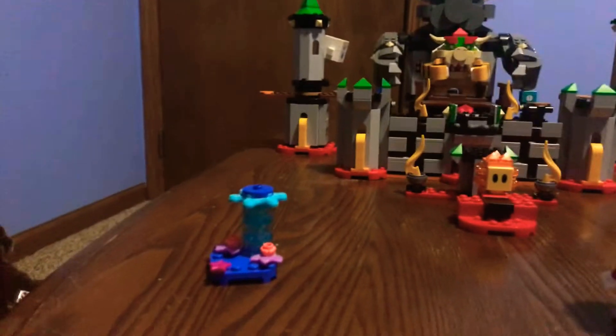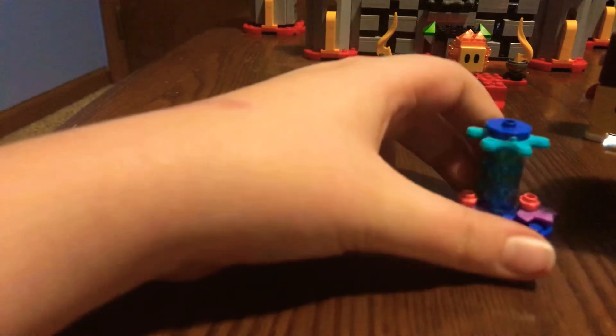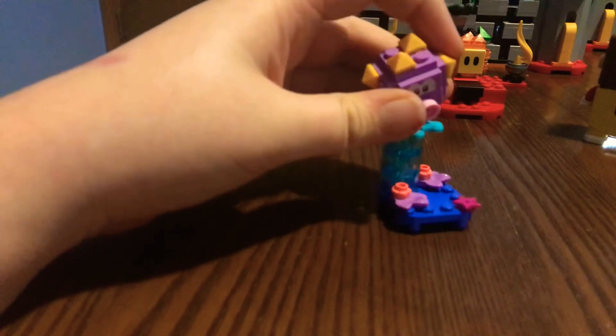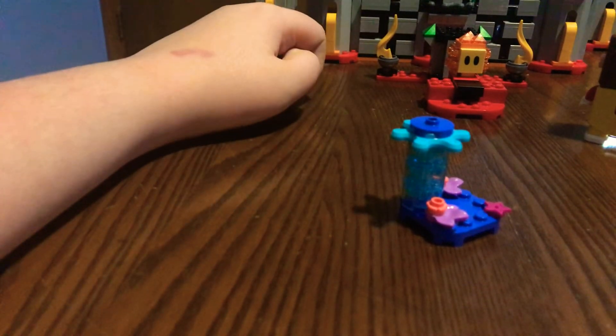For no reason, I'm just gonna throw in the urchin really quick from the character figure packs. The urchin comes with — I don't know how many pieces — but this is the urchin. This is one of the 10 character packs you can get: Paragoomba, Peepa, Urchin, Fuzzy Beetle, Spiny...